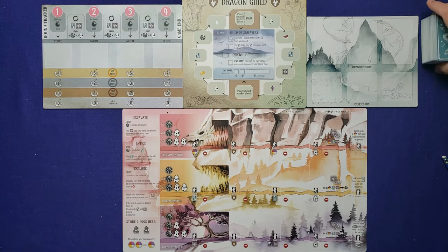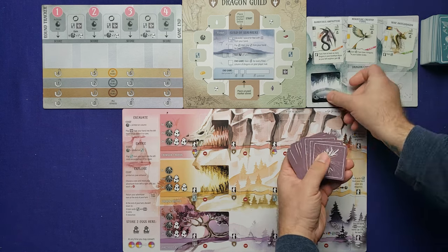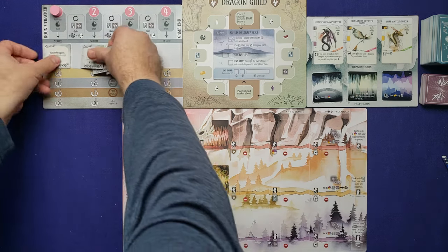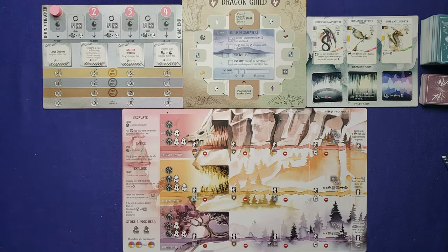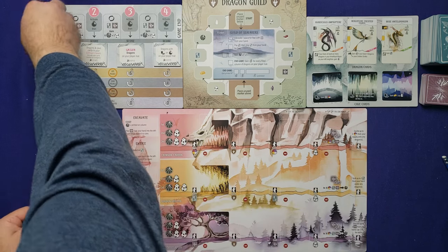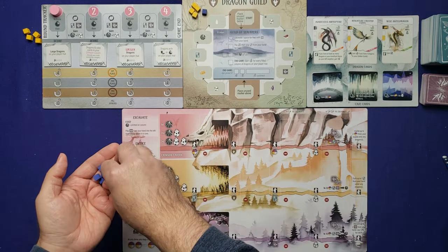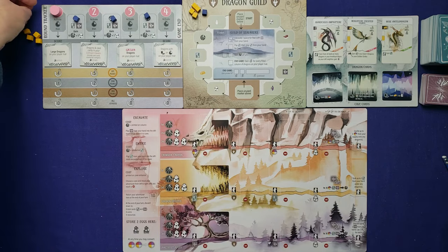Shuffle up the dragon deck, then draw three dragons into the display spots. Do the same for the cave cards, drawing three into those spaces. Add the round marker on the round tracker, then shuffle up the objectives, draw four, randomly choose the sides since they're double-sided, and place them. Choose player colors for the AI and yourself — I'll be yellow, the AI blue. Put four of your markers here and four here, and give the AI one on the dragon guild and three on these spaces, plus four on the side.